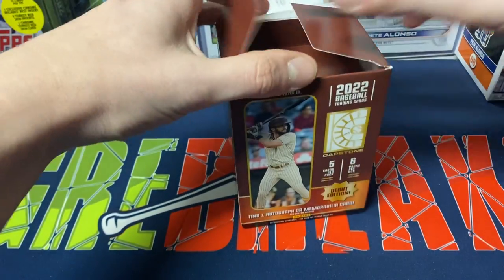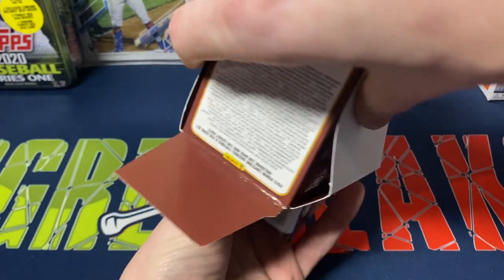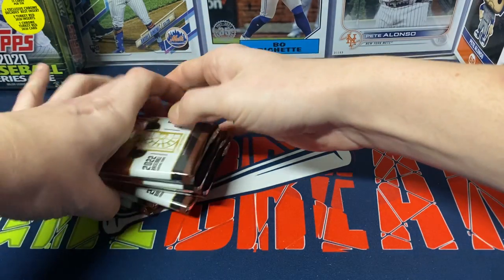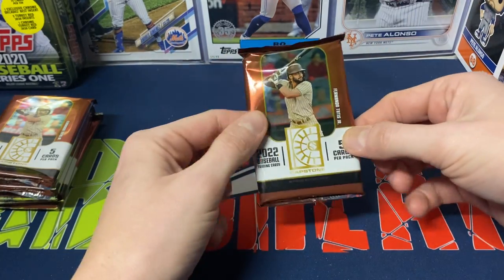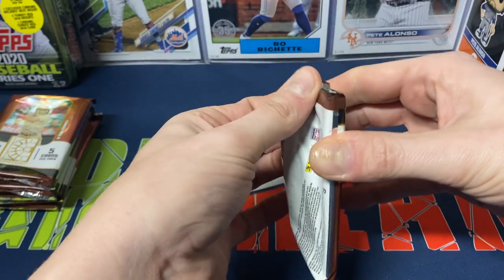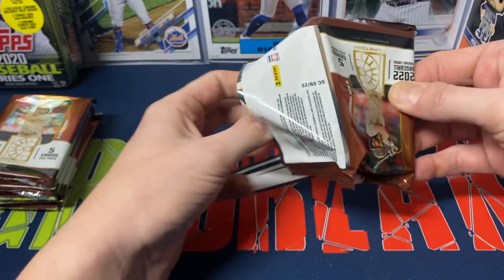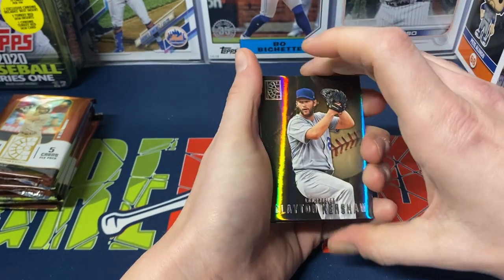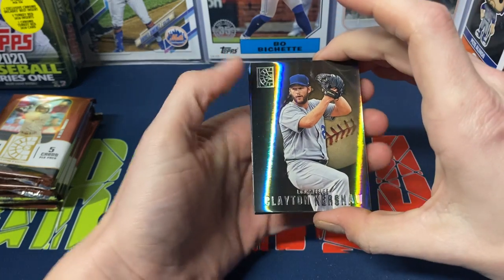The one thing about the hobby boxes I did not like: between the two hobby boxes we opened, our eight hits between autos and relics — not one was numbered, which was kind of a disappointment. We only pulled two numbered cards out of the whole break. I know one was numbered at 99, and I honestly can't remember what the other one was numbered to. Definitely a little disappointing. We had some okay pulls, nothing earth-shattering.